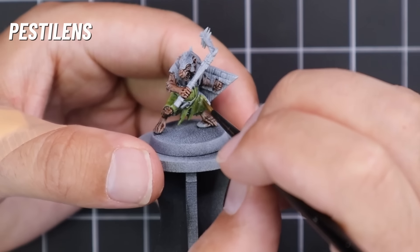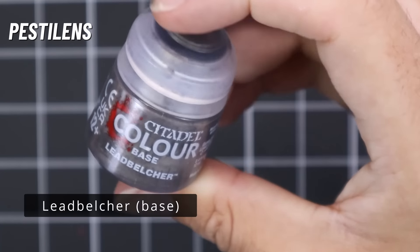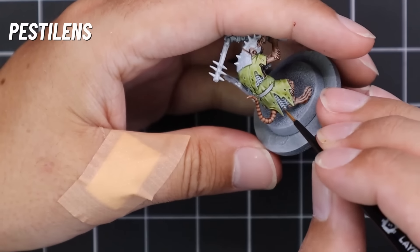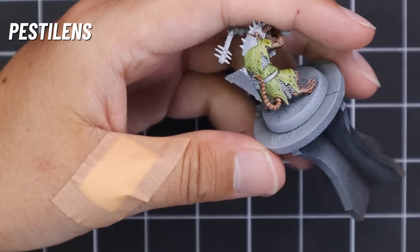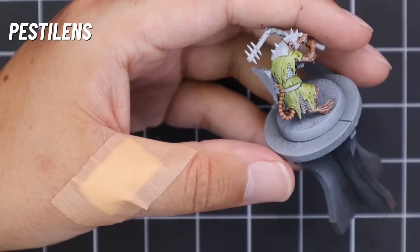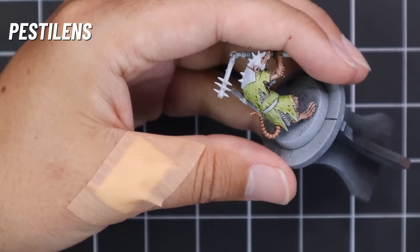With the robe all done and dry, we go back to Leadbelcher and start finding all the different metallic parts — the ringlets underneath the robes. He's got some metal details; the part that connects the two bits of the morningstar together is going to be silver. I probably could have done the spikes at the end of the morningstar flail as metal spikes, but I didn't in the end — maybe I forgot, or maybe I had a reason not to. That's a choice you have to make.